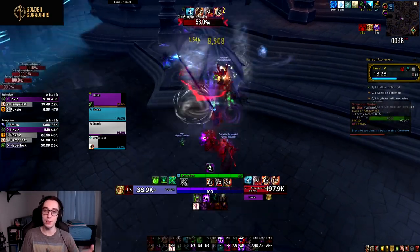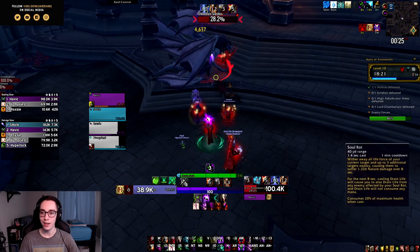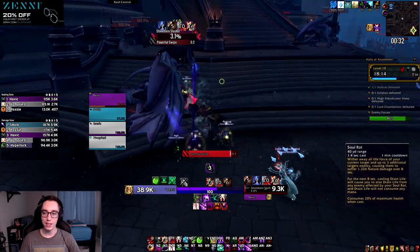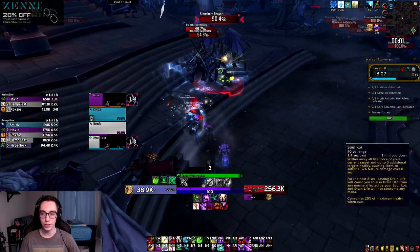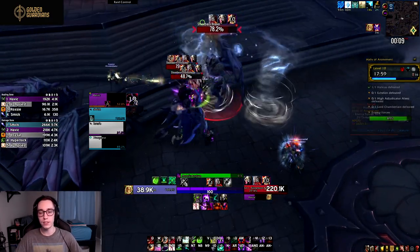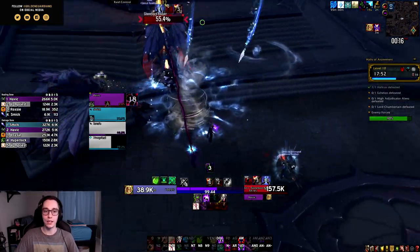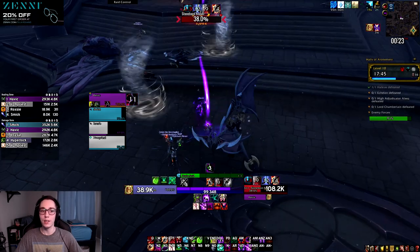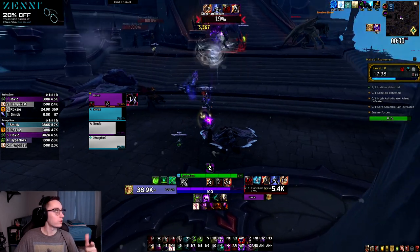For Night Fae we have Soul Rot — wither away all life force of your current target and up to three additional nearby targets, causing them to suffer nature damage over eight seconds. For the next eight seconds, casting Drain Life will also drain life from enemies affected by Soul Rot, and Drain Life will not consume any mana. This costs 20% of your maximum health to cast. It pairs really nicely with Inevitable Demise, and while it only applies to three targets, imagine draining life from three targets at once for a huge amount of extra damage and healing.